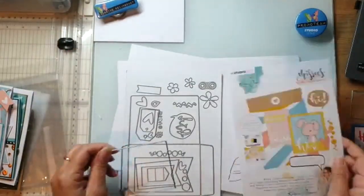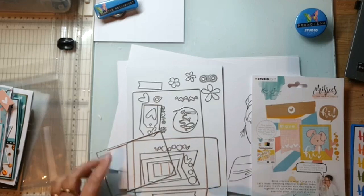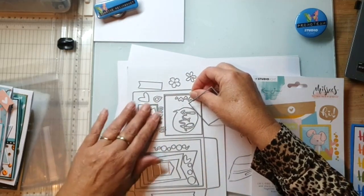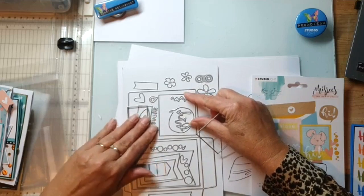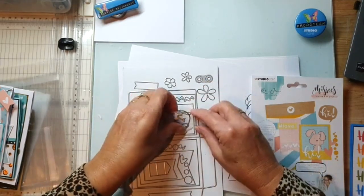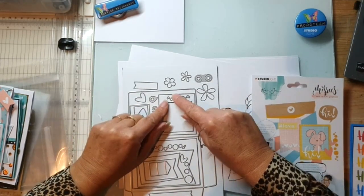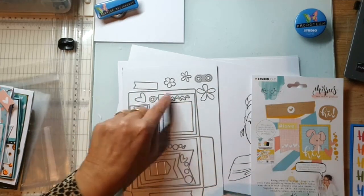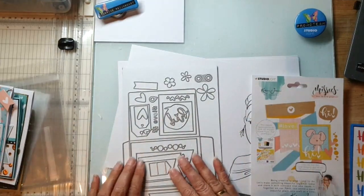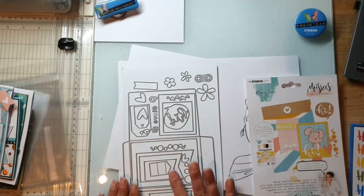Dit is ook zo'n leuke set. Dit is een envelopje, een envelopbestansje. En daar kan je ook heel leuk envelopjes mee maken, kaartjes in stoppen, maar daar past ook een cadeaukaartje in. Als je deze twee combineert, maak je mooi een fotoframe mee. En dan kun je die hartjes in het midden doen, of je doet een 'love' hierop. Ik doe alles gewoon altijd een beetje bij elkaar bewaren, dat vind ik wel zo prettig - dan ben ik niks kwijt.